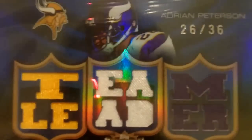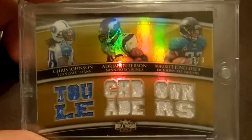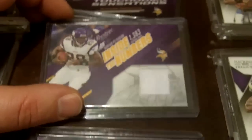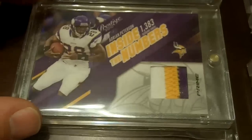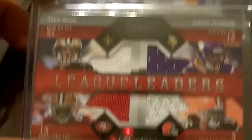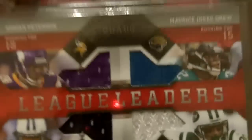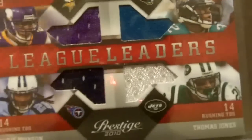Team leader — again, pretty cool. And then also this one: Johnson, Peterson, and Jones Drew. This year's Prestige, number 28. White jersey inside the numbers. Yellow inside the numbers and a three-color patch inside the numbers from Prestige. And I got this quad — Breeze, Peterson, Vernon Davis, and Josh Cribs. Same deal except we got MJD, Chris Johnson, Thomas Jones.